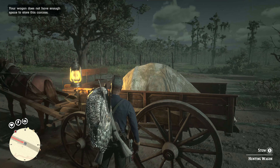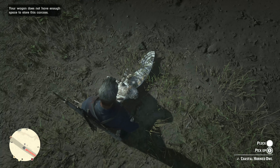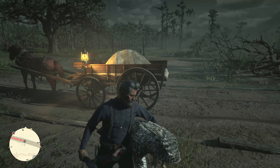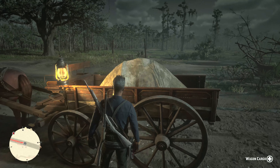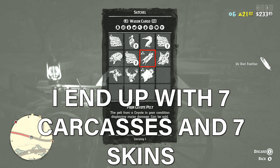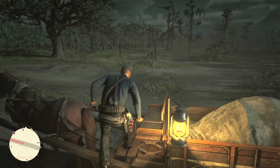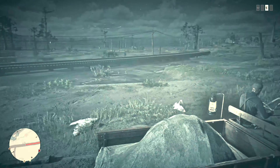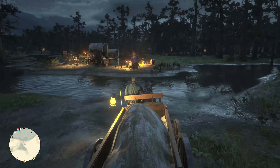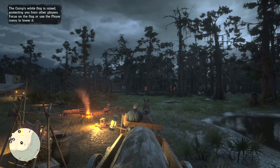I try to store another carcass but it won't let me — I have enough carcasses already. So I just pluck it. Looking at what's actually in the wagon when it's full: alligator skin, two carcasses, three — two more skins. So I have six carcasses total and the rest were skins. I don't know if animal size also affects how many you can fit — I had a coyote, a buck, and some birds in there.